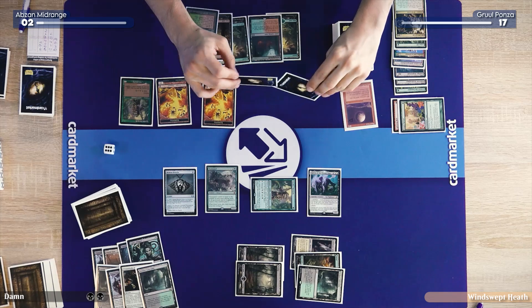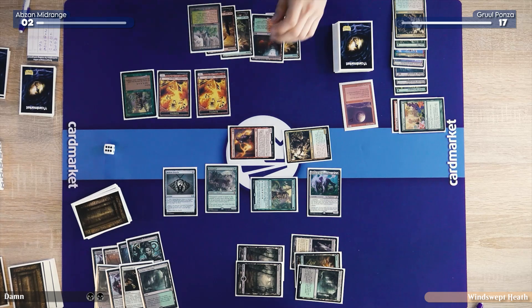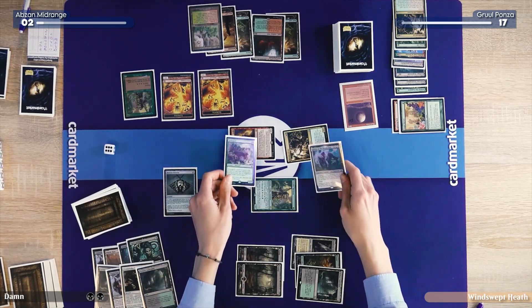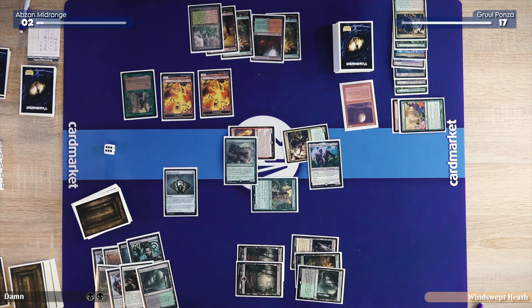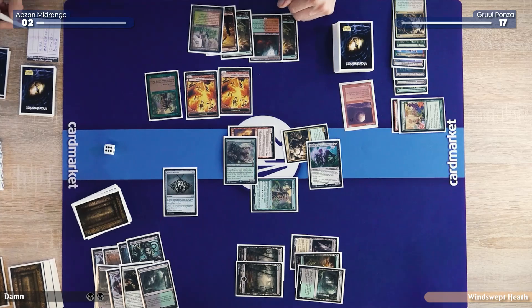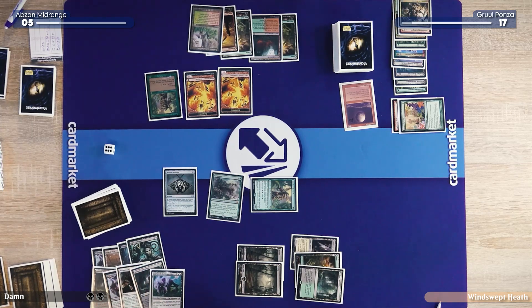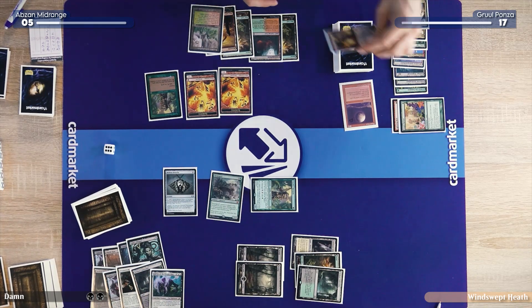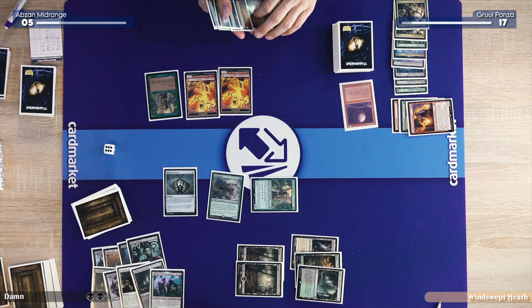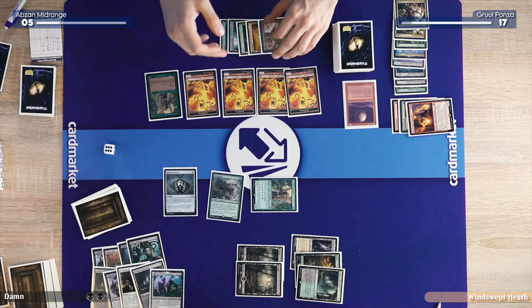We can't attack with everything because then he could just block one of the elemental tokens, still gain three life, and still have a Lurus and just beat us from there. So I'll attack with these two. If you attack with the elementals he can block, gain life, and his Lurus doesn't die. This way my Lurus dies, Carl, but so do my biggest creatures. You go up to five. These both die, mine dies here. Post combat, I'm going to make two 1/1 Elementals by exiling my Pyromancer.